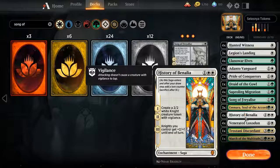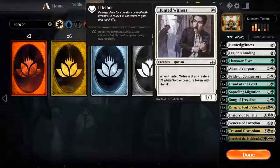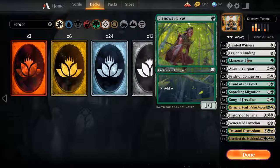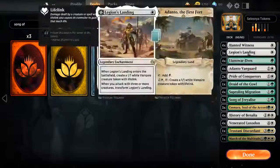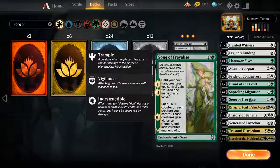From the white weenie deck, we borrowed a lot of cards: History of Benalia because we have them, Venerated Loxodon because he's perfect for this. Hunted Witness survives that turn one shock, makes people not want to run turn one shock. He blocks big fatties, dies, and comes right back. Legion's Landing speaks for itself — flip it over and go the long game.